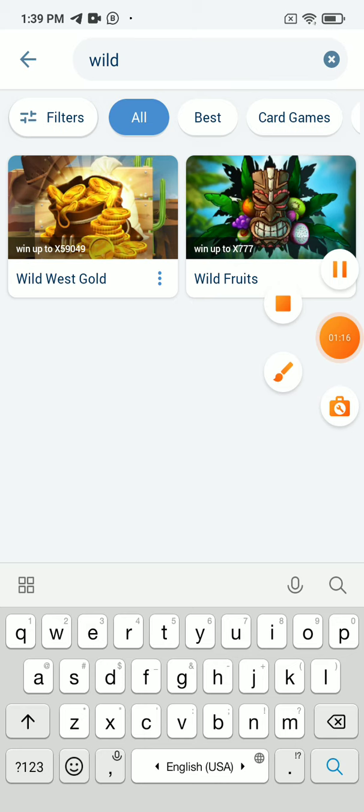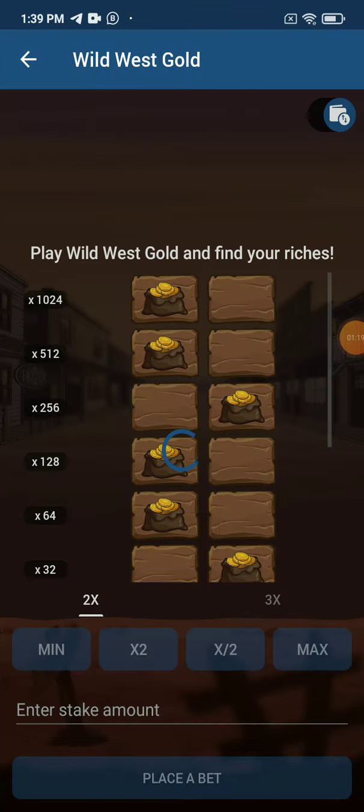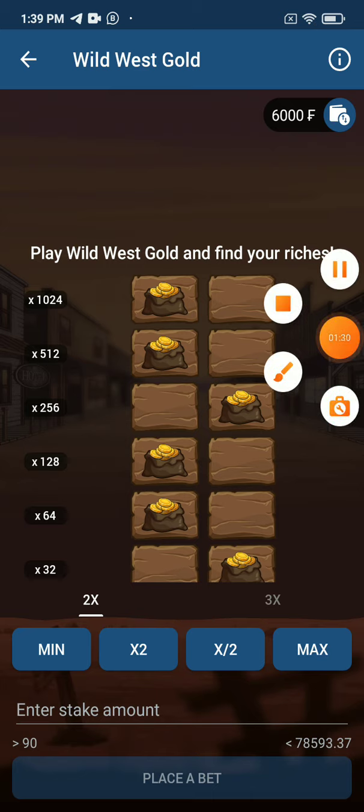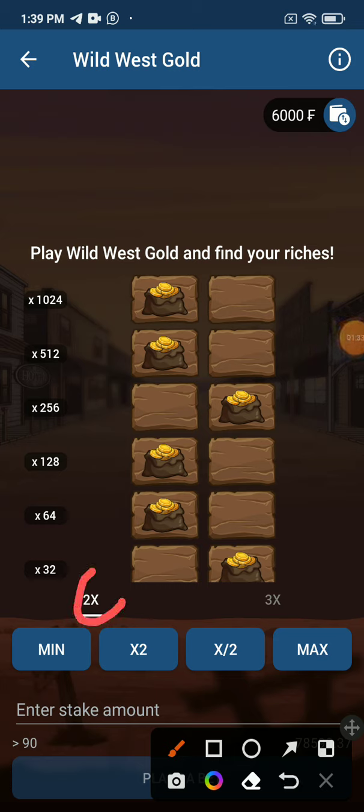Okay, this is the layout of the game. You see they say 2x, which means two rows — this is one and this is two. You'll be selecting from these two rows. What you are going to do is select one of these blocks that has a bag of money.